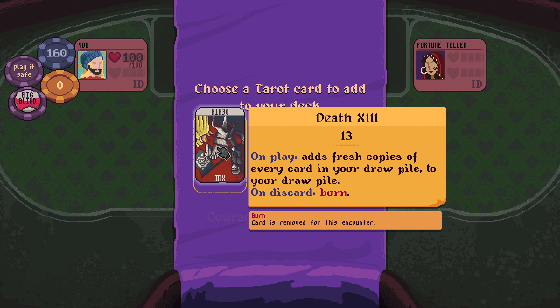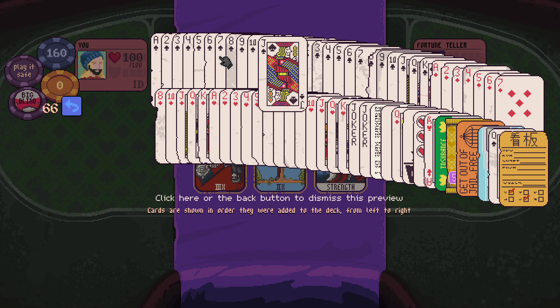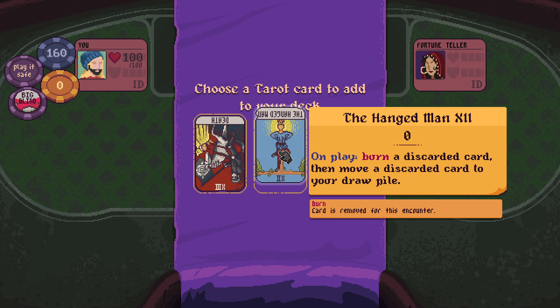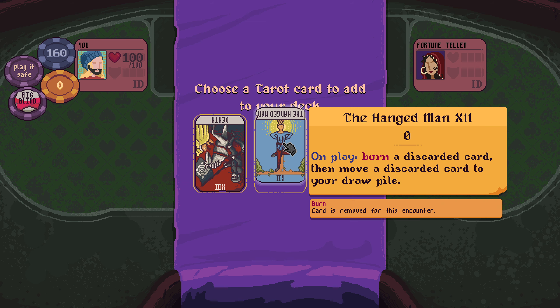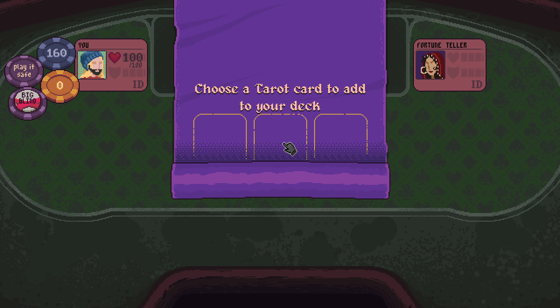On play, adds fresh copies of every card in your draw pile to your draw pile — that sounds like hell with this situation. On play, burn a discarded card, then move a discarded card to your draw pile. Exploit while busted — hit button becomes re-enabled for one hit. So if we had lots of negatives, we might be able to do something with that. But I think hanged man, I guess.